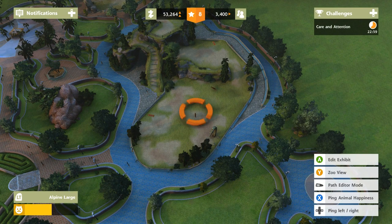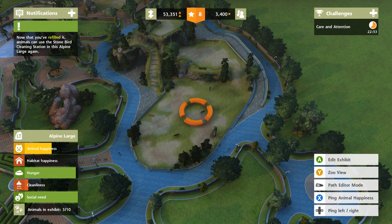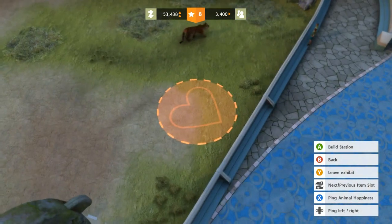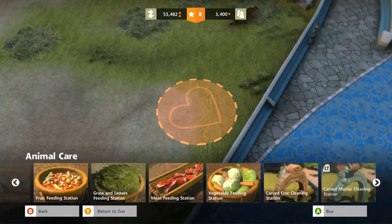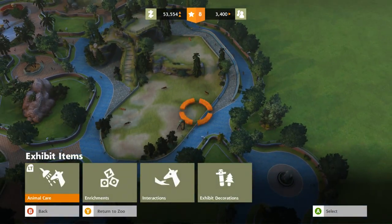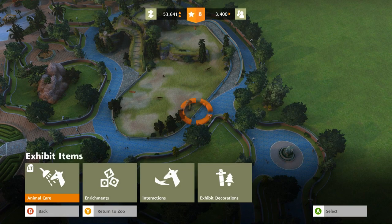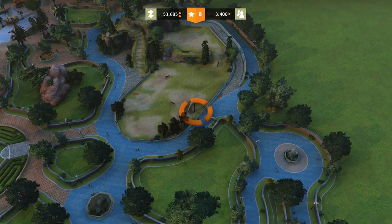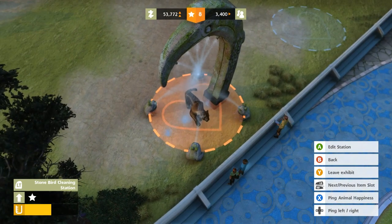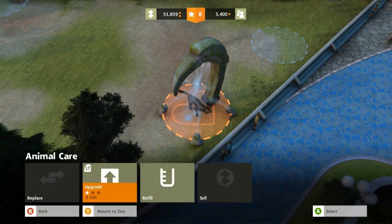We need to add something so they can take care of themselves and get a good scrub. They already have a scrubbing station though. Is it empty? That might be the problem. Exhibit items — it's so hard to work with some of these things. He's coming over. He is a filthy tiger! Do I need to refill it? Edit station, refill. There we go.